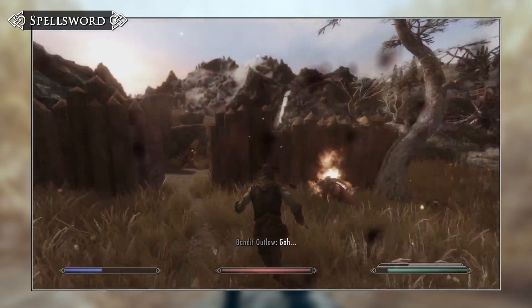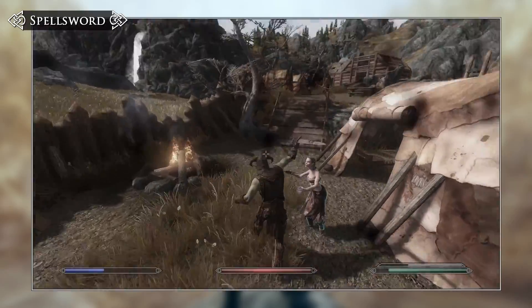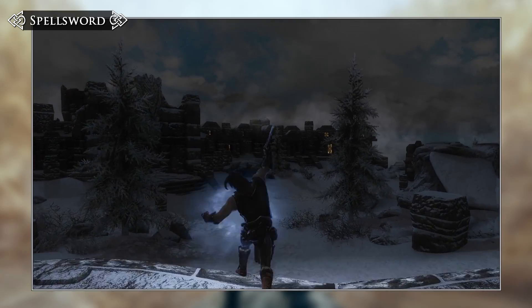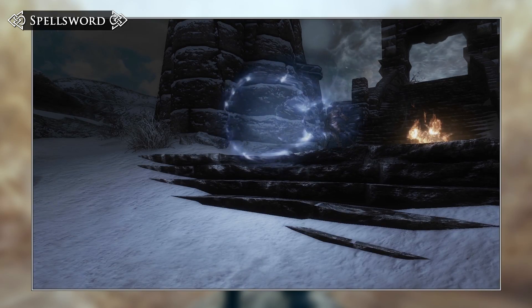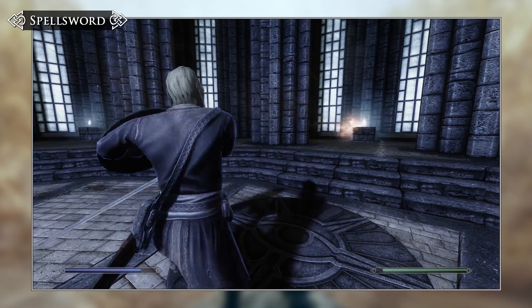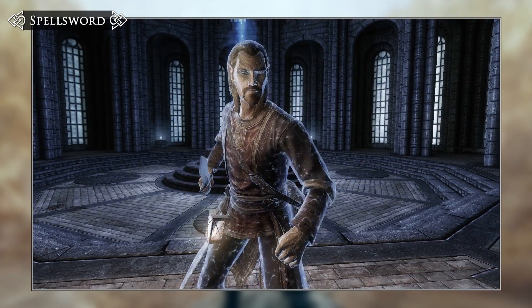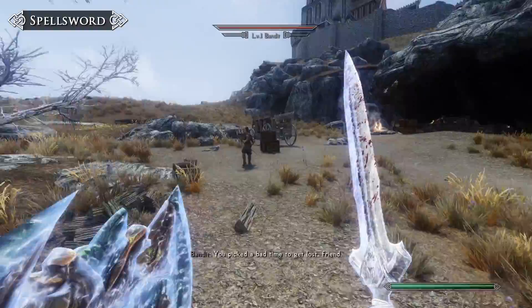To start things off, we have a favourite of ours: Spellsword. This is a mod that lets you imbue magical power into your weapons using nothing more than the original magic and weapon system. The original version of the mod, which we covered back in 2017, worked quite well, but it was also fairly limited in the types of spells you could use, and it didn't support spells from other mods.